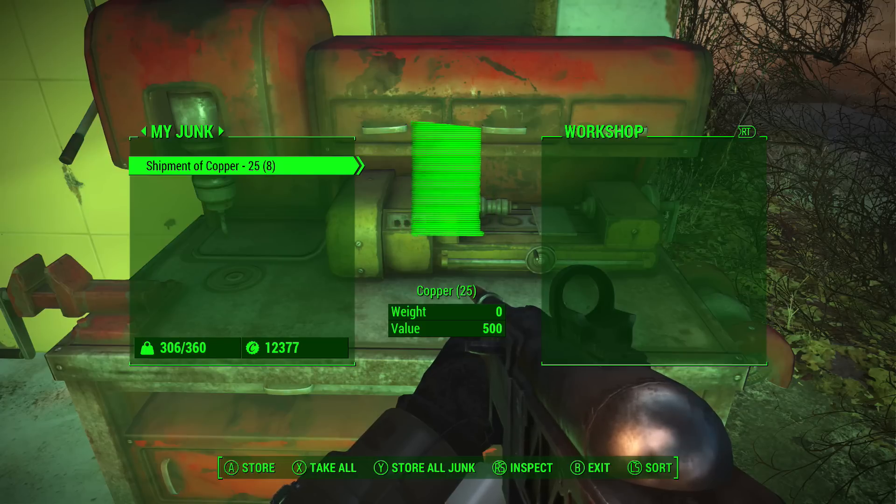Once you have your workshop and your inventory clear of any junk except for your shipment in your inventory, you're going to want to go ahead and hit the button to store all junk — which on Xbox is Y and on PlayStation is Triangle — and then right after that you want to hit the button to take all, which is X on Xbox and Square on PlayStation. So let's go ahead and do this.